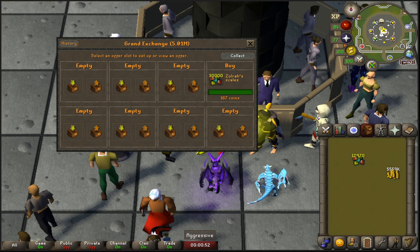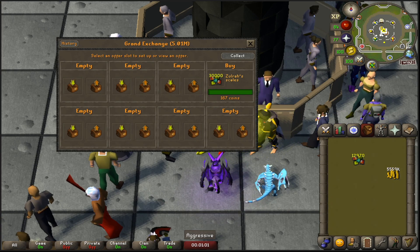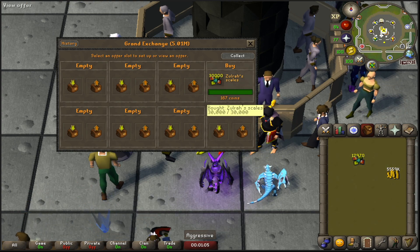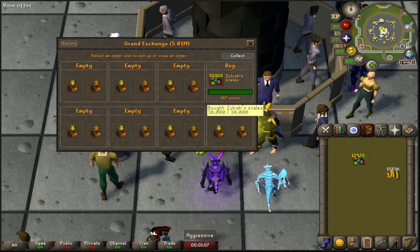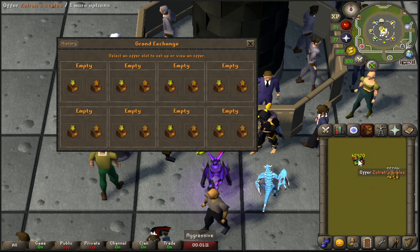I was at the buy limit, so I was waiting for the Zora Scales to buy, but I had bought them within four hours earlier so the buy offer wasn't going through. I had to wait on it — I slept on it — and I woke up to the offer being filled this morning. We have the scales and now we actually have more than 30,000, so I guess we'll make a little bit more money.